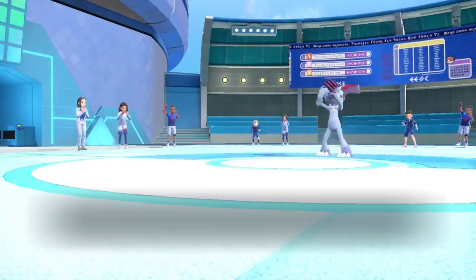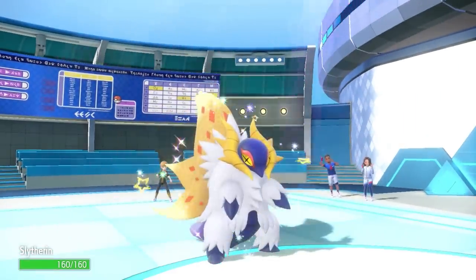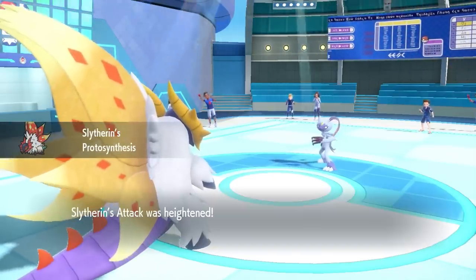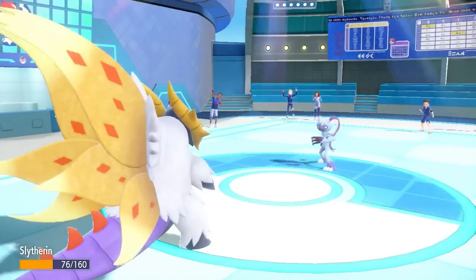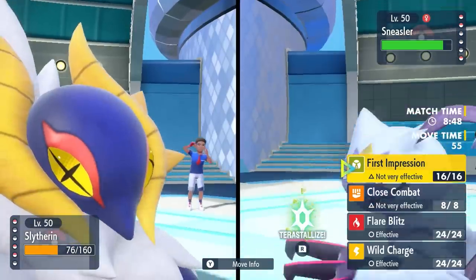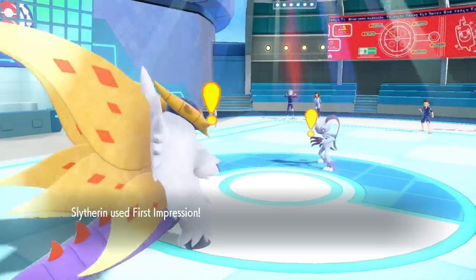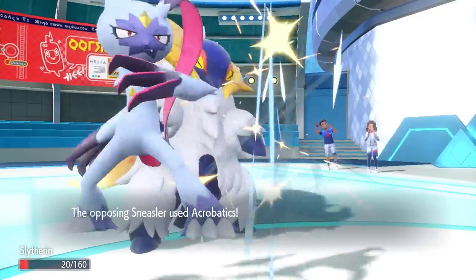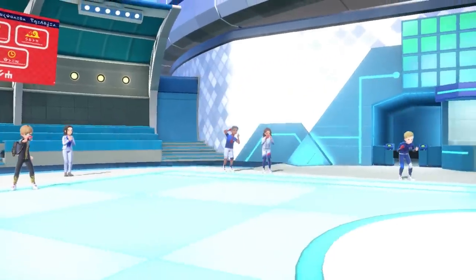I go ahead and switch into Slitherwing. The reason is I was thinking this thing is going to go Terra Flying, and I want to ensure Sunflora can make stuff happen. As I come in, I get my Protosynthesis Attack boost — which is nice — and they now just go for Dire Claw. They actually do not go for the Terra, which opens the situation where maybe they don't have Terra Flying and Sunflora does have the matchup after this. I go for a First Impression just to get as much chip as possible. With that Choice Band and the Attack Boost, it does a reasonable amount even with the crazy resist.